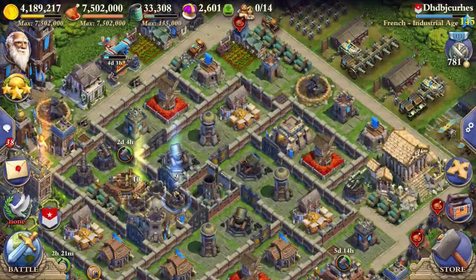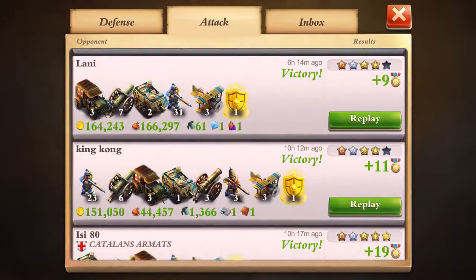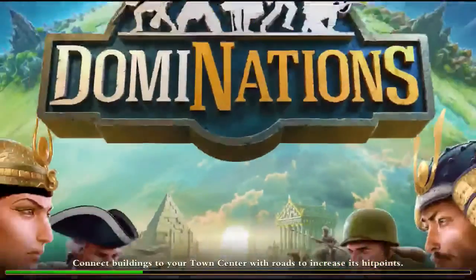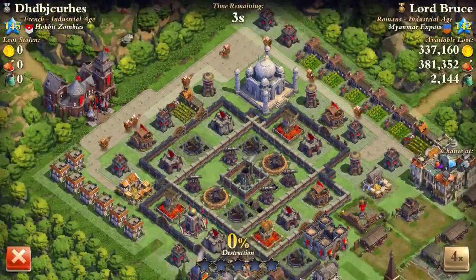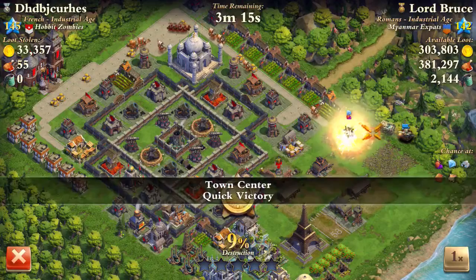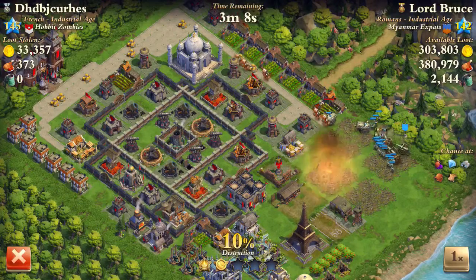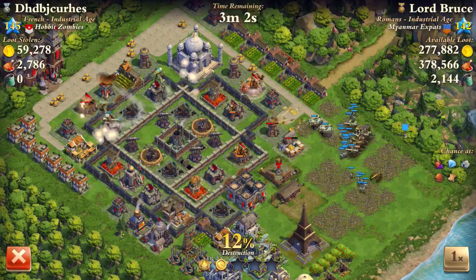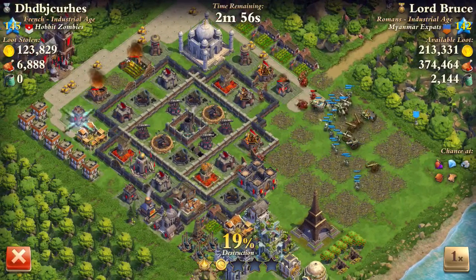I am going to show you another replay. This one is a 142 base — I think it is somewhat a little bit more difficult. I have full force, which is 7 artillery plus 3 from my alliance gate, so I have 10 in total. I think it is worth it and we will see.